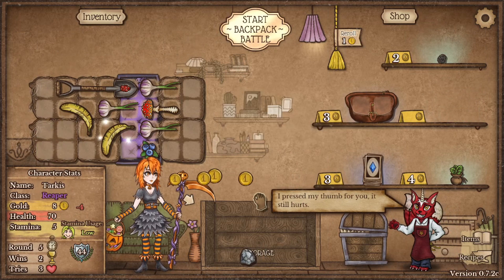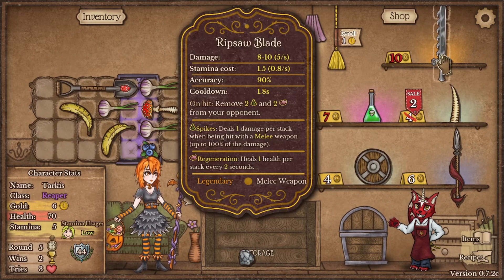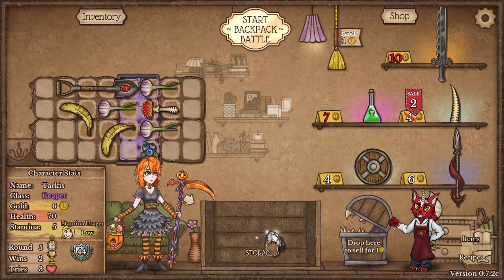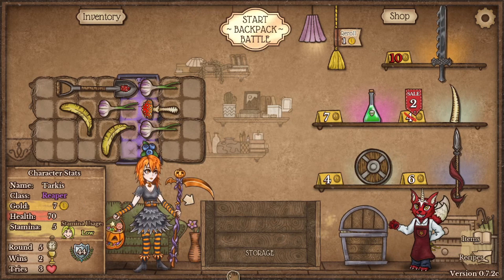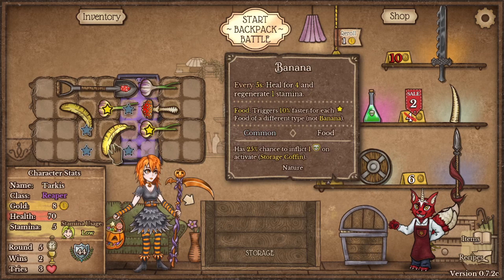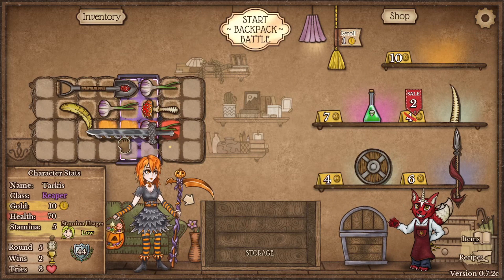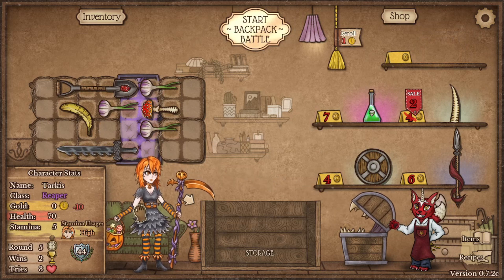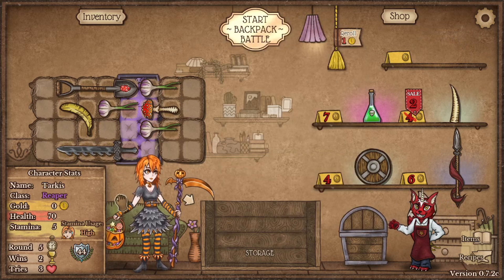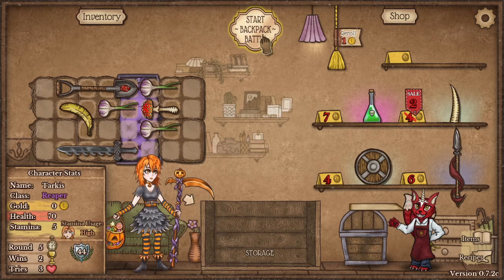More backpack space is always good. Pull the bandit — this is what we're looking for, this weapon right here. This is what the shovel dug up. I'm going to sell things to get enough gold. We definitely want this weapon. We're now high on stamina usage but that should be fine.